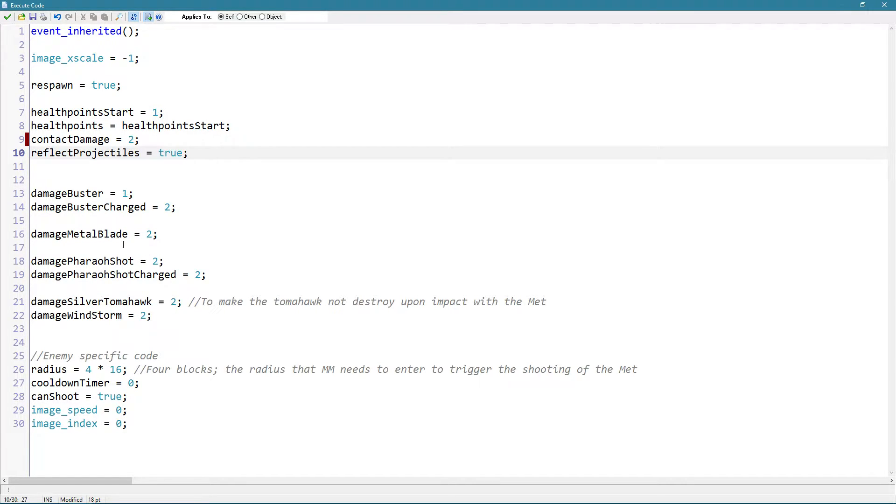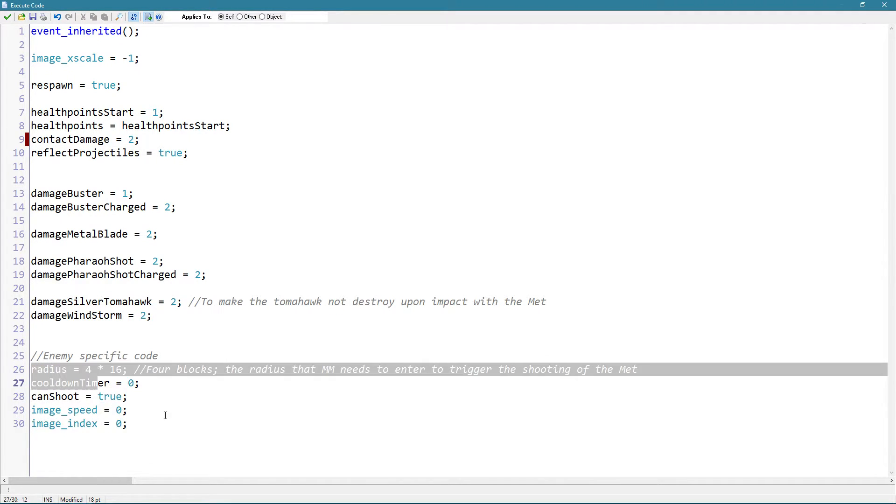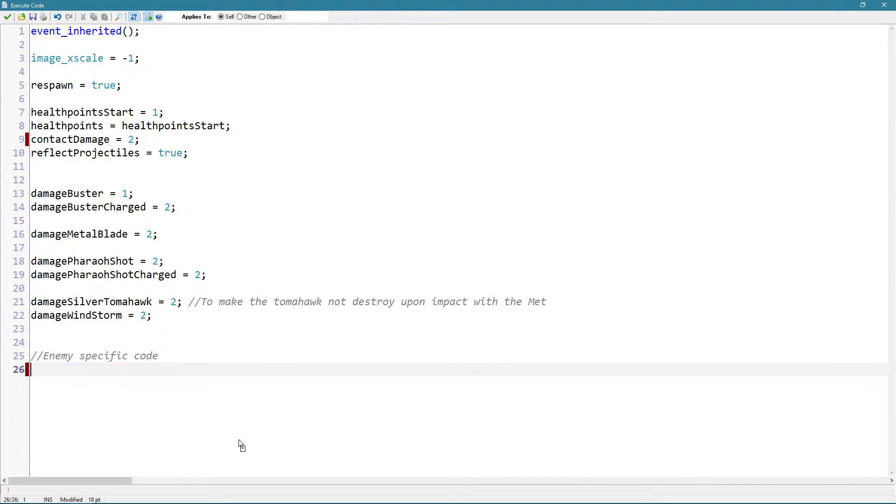This is enemy-specific code — this is for the MET only. Since we are not coding the MET right now, this is not necessary and we want to add different enemy-specific code. We're going to leave that blank for now and take a look at the step event.